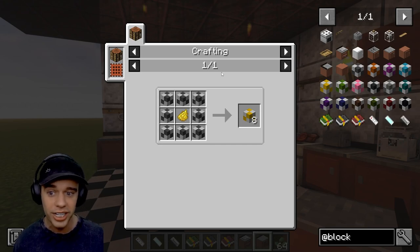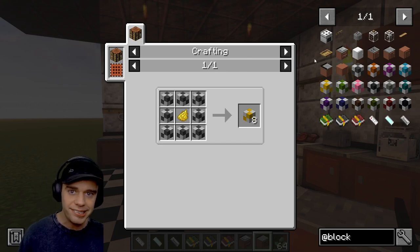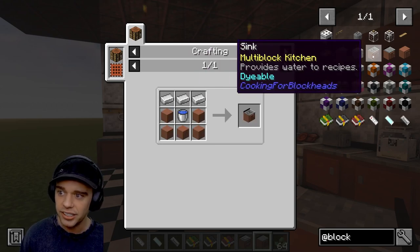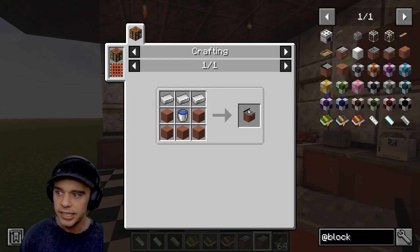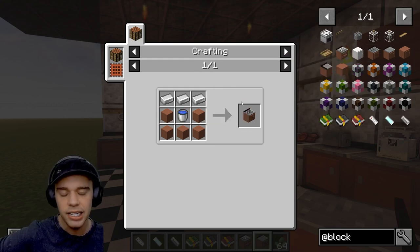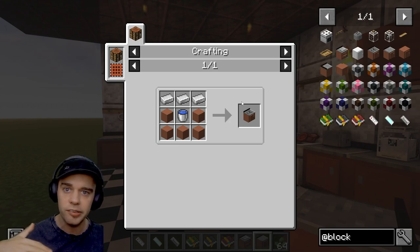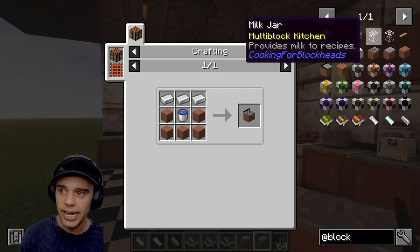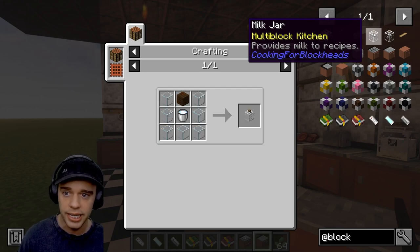We have the basic kitchen counters. We have a sink which is going to provide water to recipes - you put a bucket in there and you can hook pipes up into the back, and it will provide as much water as is needed for all your food recipes.